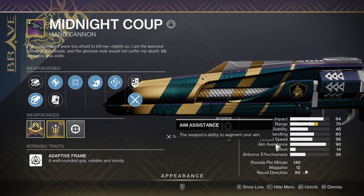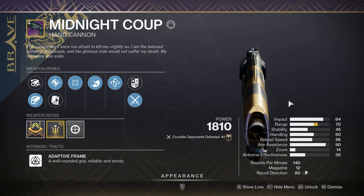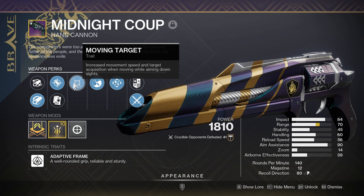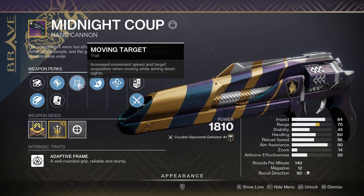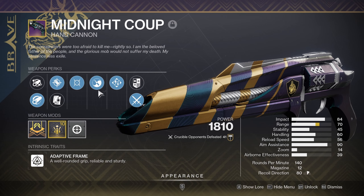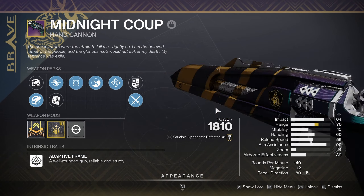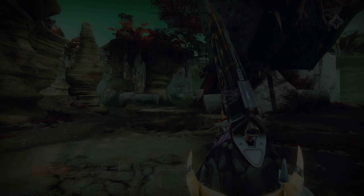...the aim assist at 90. But if I wanted a high aim assist weapon, I could just use Hawkmoon — 93 aim assist — or Thorn, which is also very high, and Rose is 85. So I don't really get it. I believe this is the god roll, maybe you can interchange moving target with explosive payload, but this bumps up to 100 aim assist when aiming down sights, so this might be one of the god rolls.